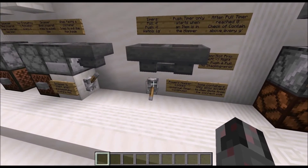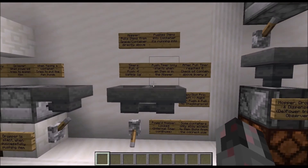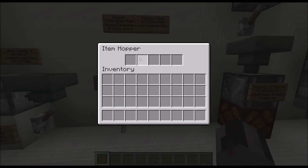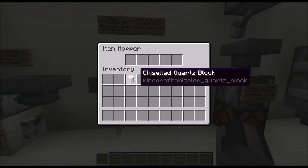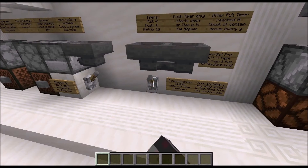If the Hopper is powered via Redstone, directly or indirectly, it is locked, which means it cannot pull and it cannot push. For example, this Hopper here is currently powered and you can see a single item in it. The Hopper below it is not powered, and when I put an item in the powered Hopper it will be directly pushed into the unpowered Hopper. If I unlock the powered Hopper you will see the item going back and forth.